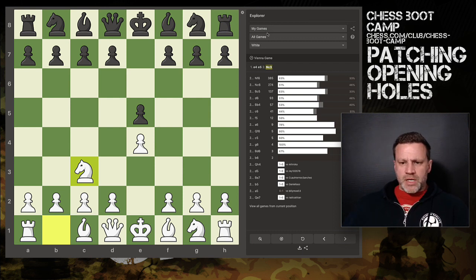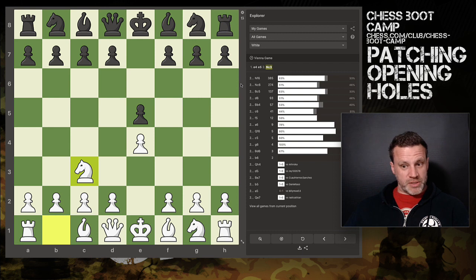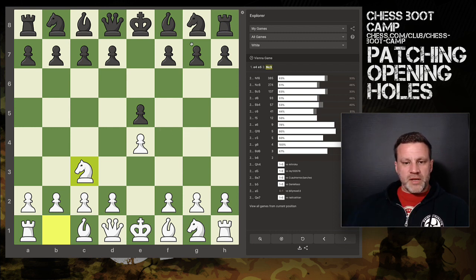I start on Chess.com because that's where I play my games — if you play on Lichess you can do it there with your own games. Here as White in the Vienna, I've played the Vienna with Knight c3 a thousand and twenty times, and I tend to do quite well — it says a 57% win rate.